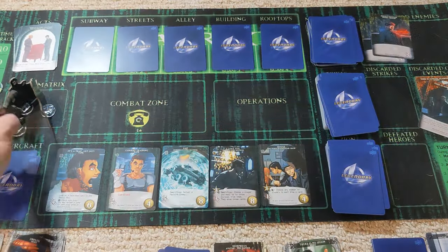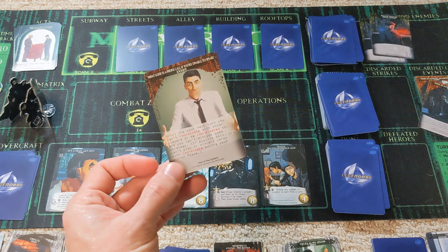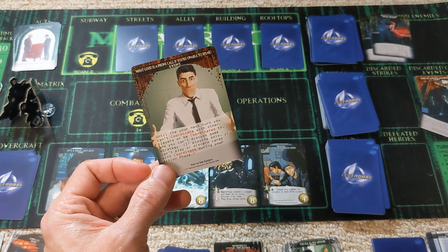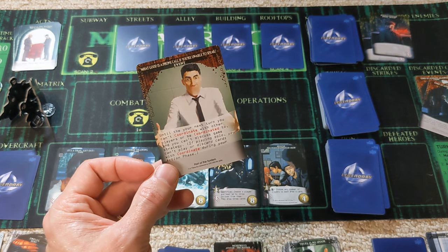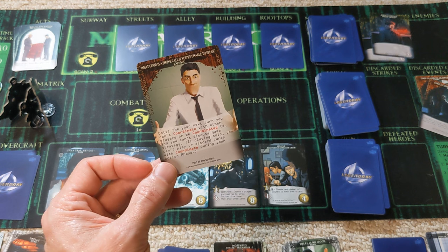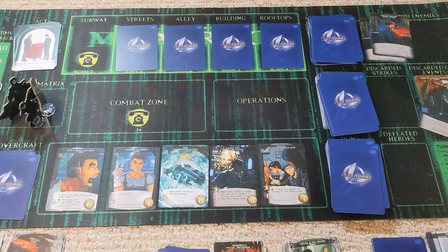Trinity is going to dive into the matrix. We're going to use the two strike to scan what is in the subway. And we see the guy with no mouth: 'What good is a phone call if you're unable to speak' — until your next turn, you can't coordinate with other players or discuss game strategy, and you can't play or discard cards with coordinate during your action phase. I think this affects Trinity's ability to coordinate.